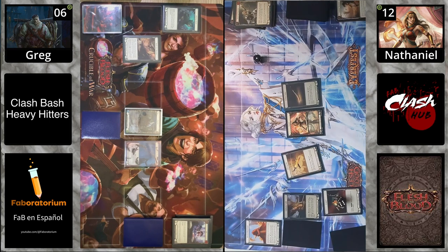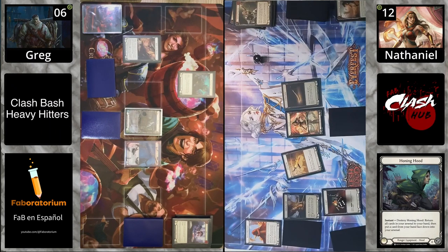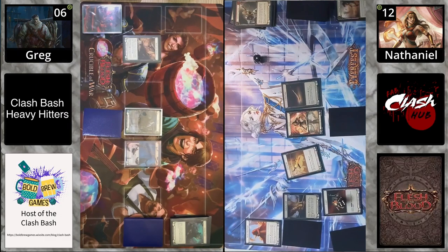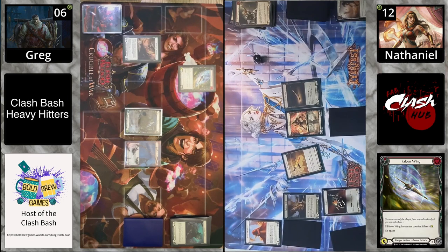This is very interesting — these two heroes against each other because they're both trying to stop each other. The reaction step in this matchup is absolutely nuts. We have a Holding Hood — Holding Hood puts a card from your arsenal into your hand and you get to replace that card with something from your hand, not just the top of your deck.